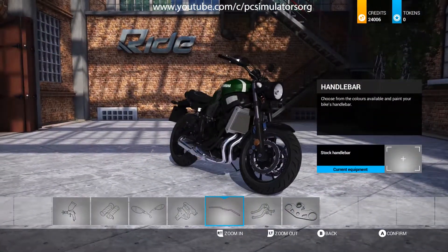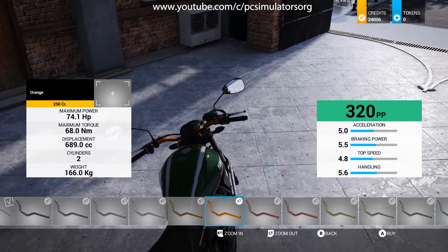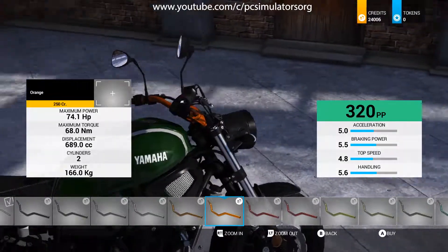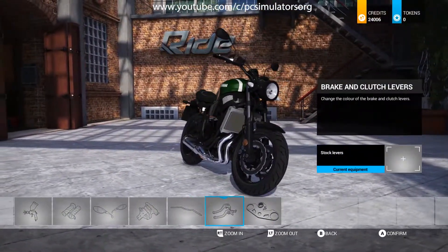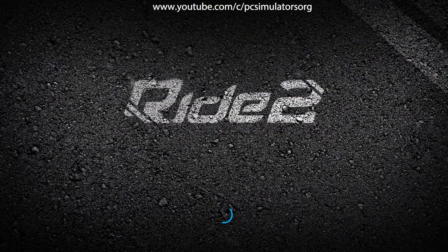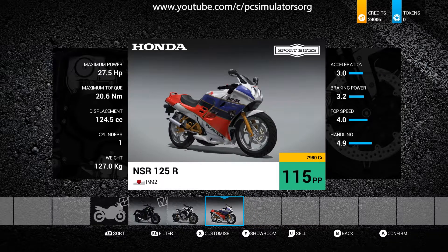You can even change the handlebars — look, there are some gold ones. You can zoom in with the RT button to get a good look. So basically you can do quite a lot of customization. We won't go through every single detail, but there are various categories available.